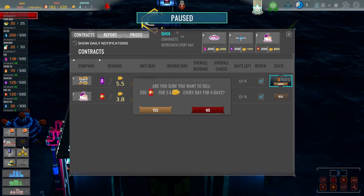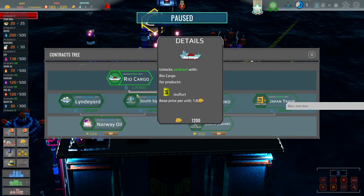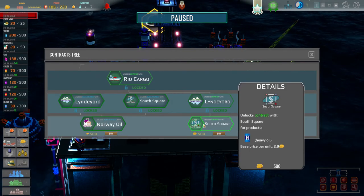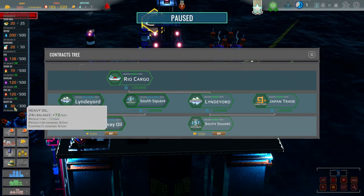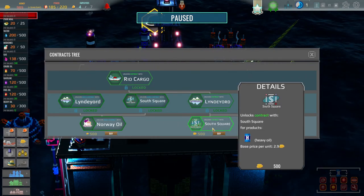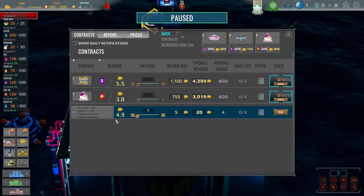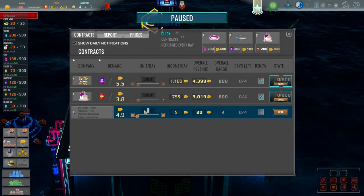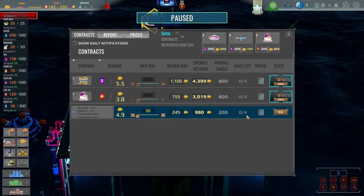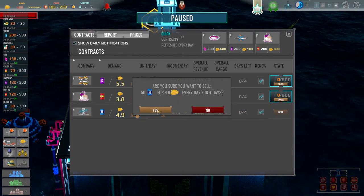We've got some things down here that we can unlock. We could unlock solid fuel, which we don't make at the moment, or we can unlock heavy oil, which we do make but not a huge amount. If we were to unlock this, we could potentially sell that as well. So I'm going to do that. Coming back to deals - at the moment we make 72 and we've only got 30 in stock. Let's say we do 50 of these, and we want to renew this one as well. So we've got another deal. I don't know how this is going to work, but let's see.